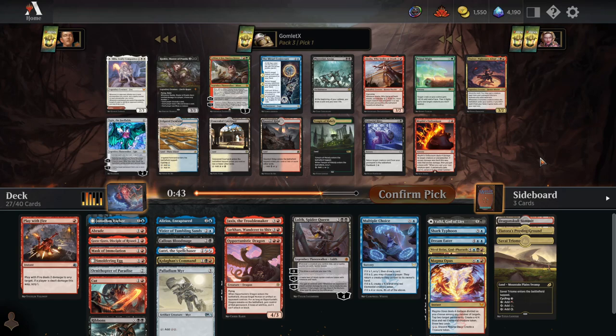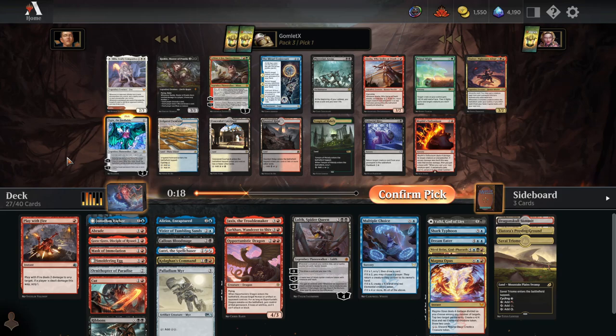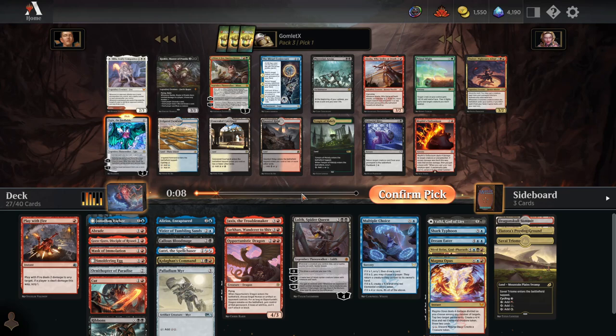Our final pack is not mega exciting — probably going to take Ugin the Ineffable. It's a pretty powerful and completely colorless Planeswalker, so there's no possible way it wheels. The minus-3 can destroy pretty much any problem on the board, and the plus-1 consistently spits out 2-2s to protect Ugin and draw cards — very good for literally anybody's deck. Then I'm hoping to wheel a red-black dual land, and if not maybe we get the Enthusiasm or a Rankle for cheap interaction.